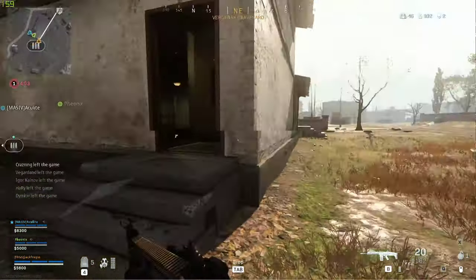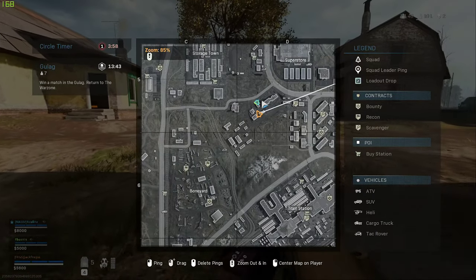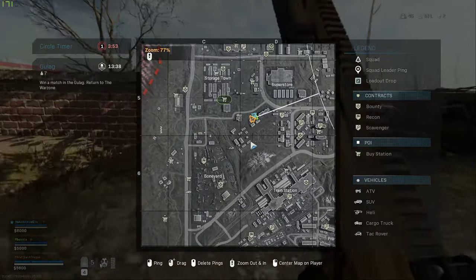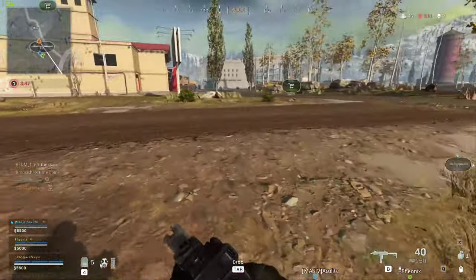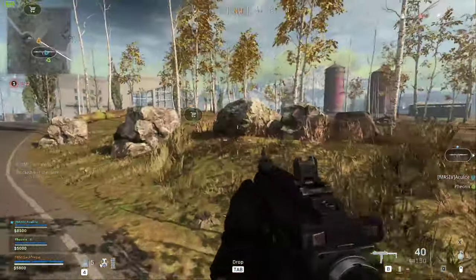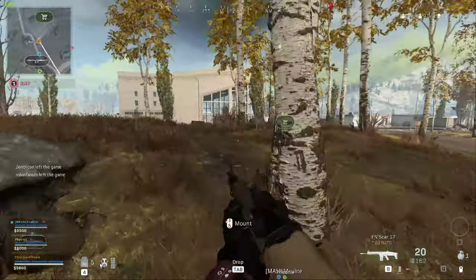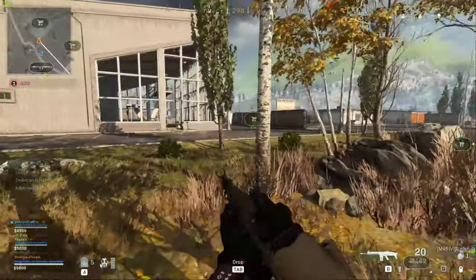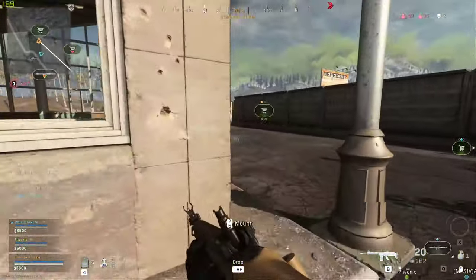We could get a loadout now if you want. Yeah, there's the nearest buy station — probably over there. I'm not very good at maps though so I'm probably wrong. There's a guy over there — I'm scared of him. We don't have to fight them right now. Let's get our loadouts first. I just built a questionable loadout — the AUG, which is perfectly acceptable, it's good — but then the riot shield.